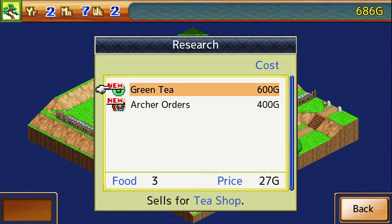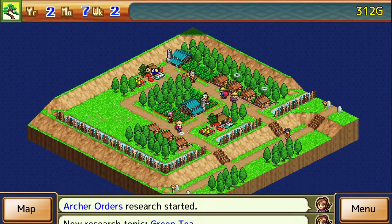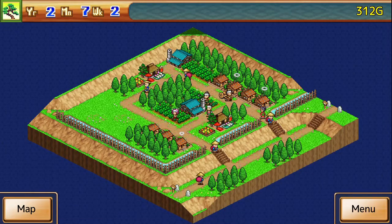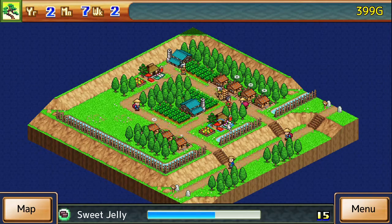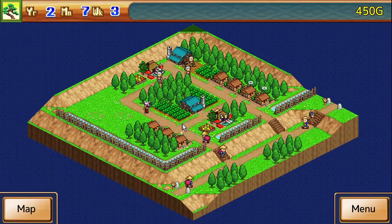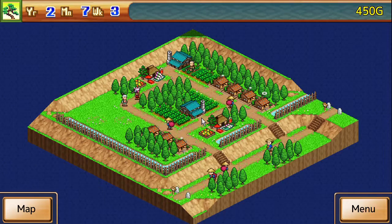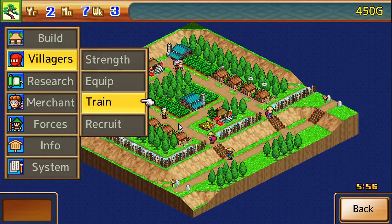You can research green tea — lovely. But we are gonna do the archer operations first. Those flower gardens are gonna help out a lot with our sales. 51 a pop — not too bad. Right now we don't really need another villager to work in our village, so to speak.